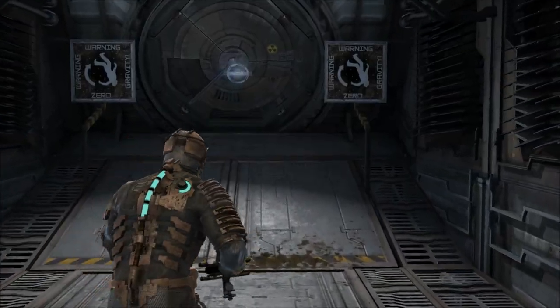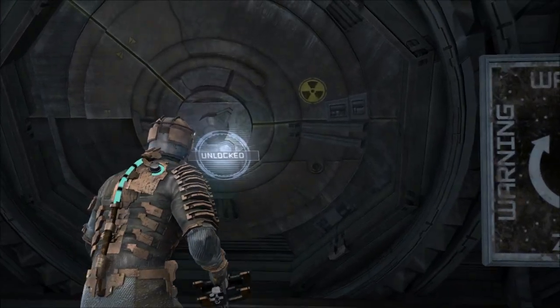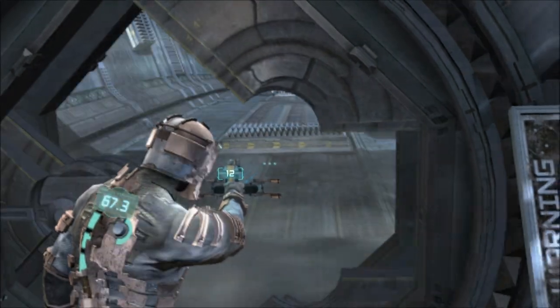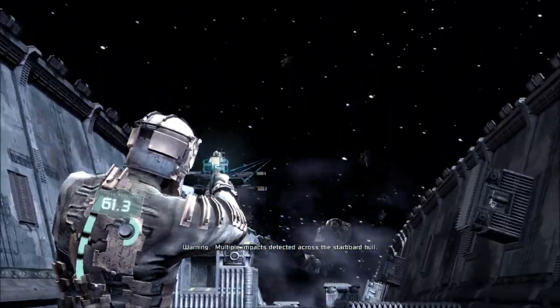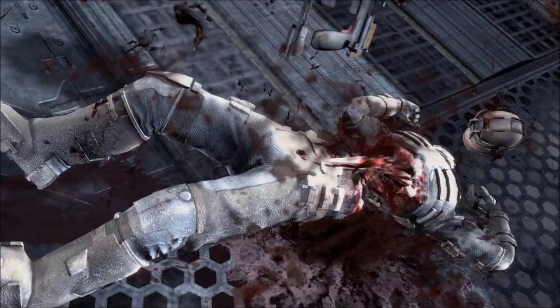I'm pretty sure I'm going to need the medium air can — that's going to help out rather than the med pack right now. Zero gravity warning — thanks game. I was paying attention this time. I swear I learned. Entering zero gravity. I'm not going to be able to jump, am I? Multiple impacts detected across the starboard hull. Ow, what the hell? What killed me there?